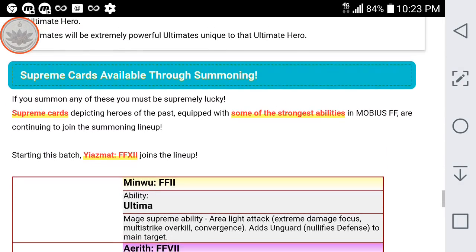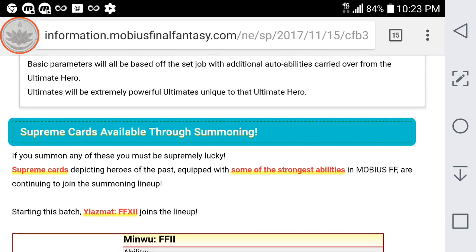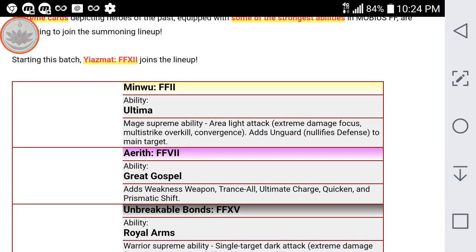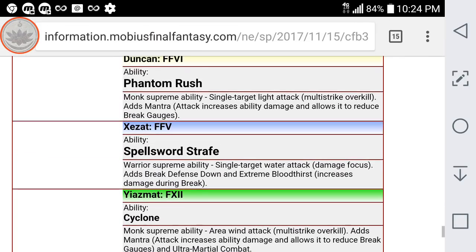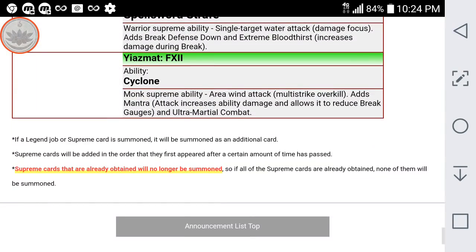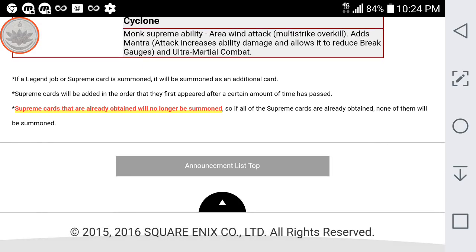Starting on the 16th, there's going to be one new alt supreme card joining the lineup, which is going to be the Yasmat Final Fantasy XII card. So Yasmat will be available. If you do your summons in the first half of this month, you won't have a chance to get Yasmat, but if you wait till the second half, you'll have a chance to get this supreme card as well in the summoning lineup. Kind of nice to have this early information so we can plan a little bit.